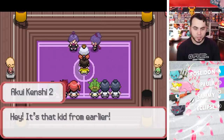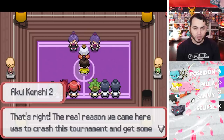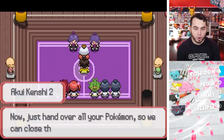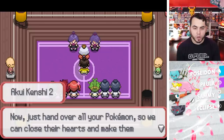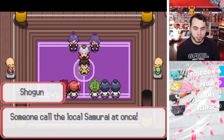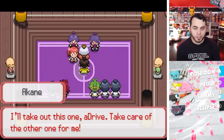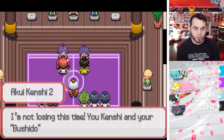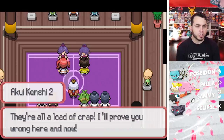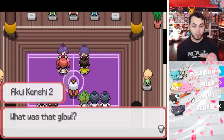Hey, it's that kid from earlier. 'We didn't want that stupid Celebi anyway. The real reason we came here was to crash the tournament and get some Shadow Pokemon for ourselves. Just hand over all your Pokemon so we can close their hearts and make them stronger.' ADrive, do you know these scumbags? 'We buffed our Pokemon up so there's no way we're losing again.' I'll take this one, ADrive — take care of the other one for me. 'I'm not losing this time. You Kenshi and your Bushido codes of honor — they're all nonsense.' Wait, I just glowed — what was that glow?